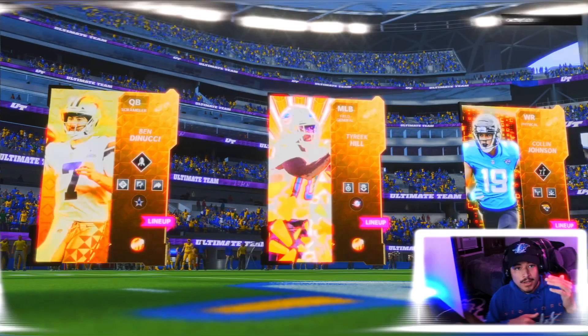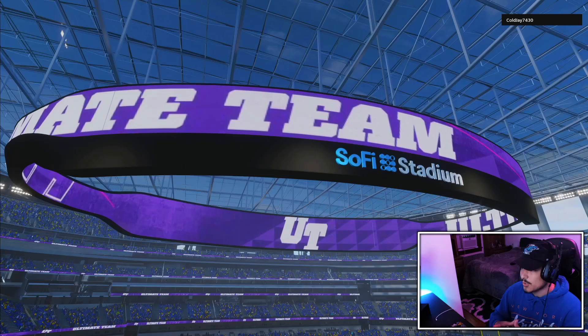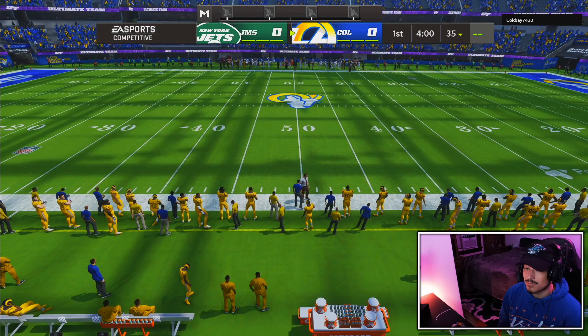We got game number one with Darrington Evans. We are facing a very good team. He's got Ed Too Tall, he's got Colin Johnson, he's got Cam Newton in cold. J7430 rocking the Rams uniforms, and we're starting this game off on offense. We are gonna see Darrington Evans here early.